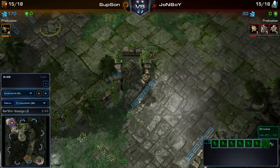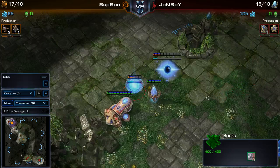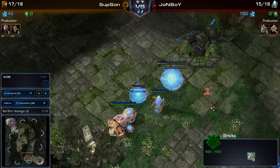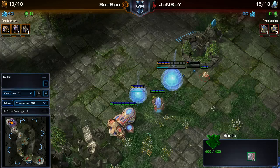Some people could call this a cheese, other people could call it just strategic play. With this wide choke, this map is pretty good for Zerg cheese. Because if you can get those Zerglings in there before they can block it off, then there's nothing they can do.